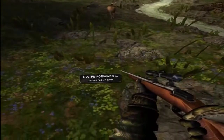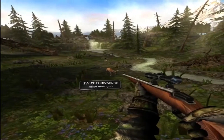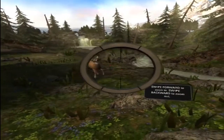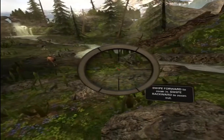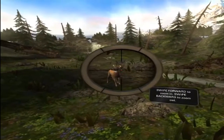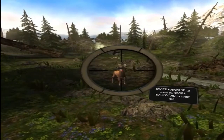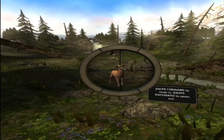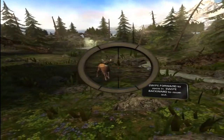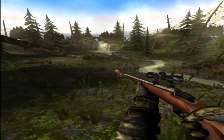Can I go forward now? Swipe forward to raise your gun, swipe forward to zoom in, swipe backwards to zoom out. So what do I have to do — just kill the deer? Swipe backwards — is that it?